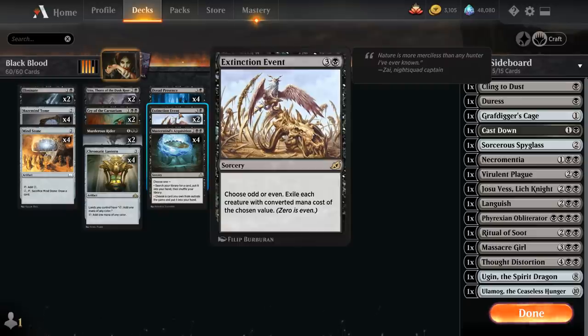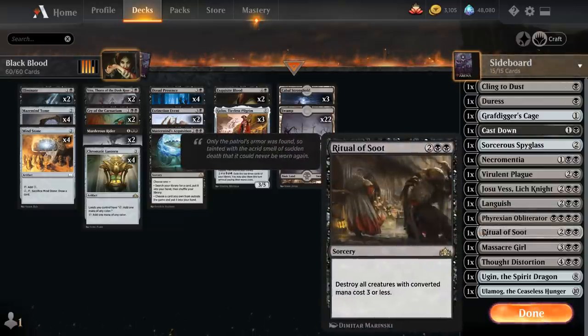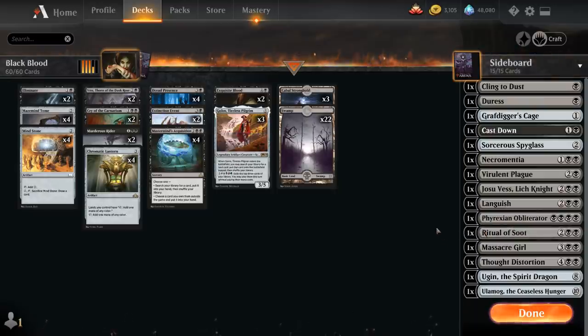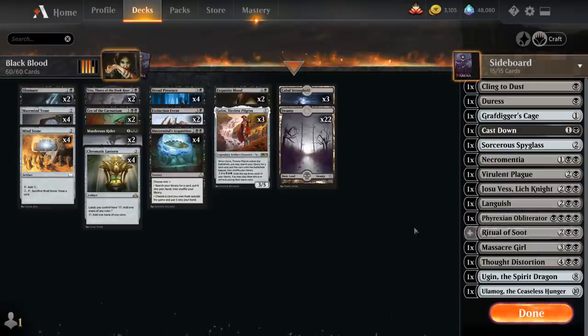We've got 2 copies of Extinction Event as our main deck sweeper of choice, choosing odd or even and exiling each creature with converted mana cost of the chosen value. We've also got more sweepers in the sideboard — Languish and Ritual of Soot — that we can search up with Mastermind's Acquisition in case they line up better. It's nice to have access to all 3 sweepers so we can choose the right one for a given situation, and they're also cards you can easily swap out if the metagame calls for it.